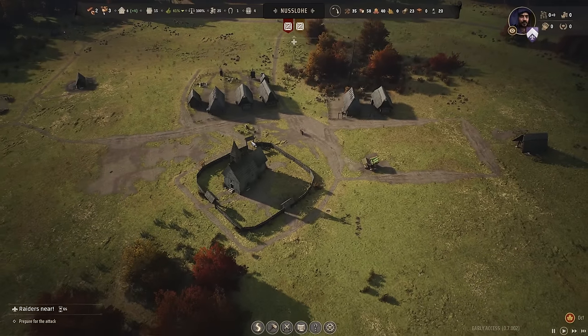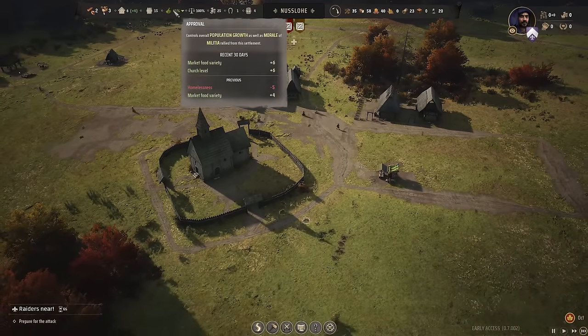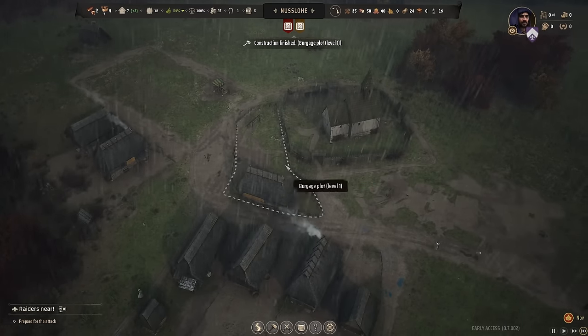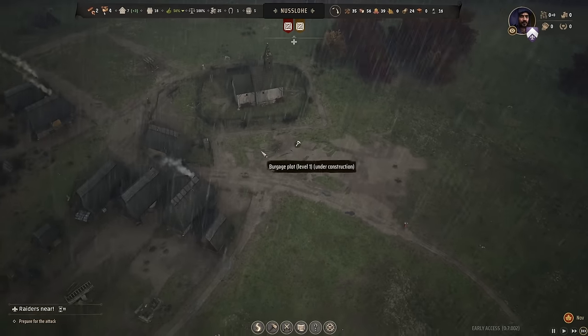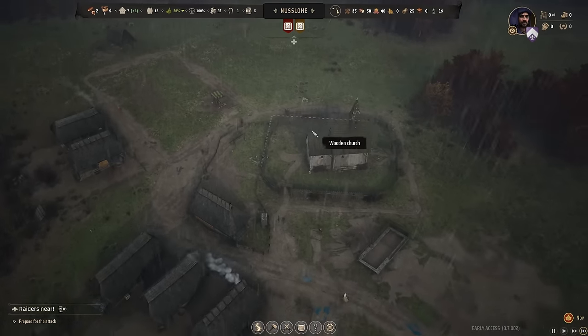Once all these are built, we should have space for 10 families and they should start moving in, because our approval is 61%. The church level is giving us a plus 7 to our approval right now. I really like fitting houses in these awkward shapes — that's why I like this building system so much. You don't need to be in a big square. You can just fit them in and they'll have gardens, extra houses if they can fit. These awkward shaped houses make the towns look a lot more full.